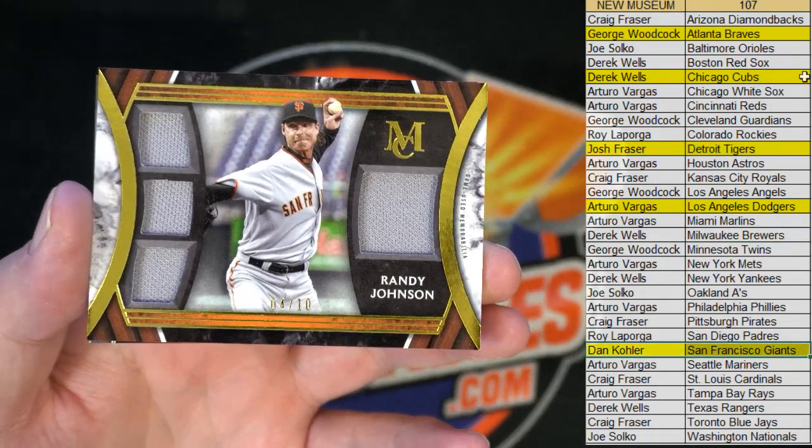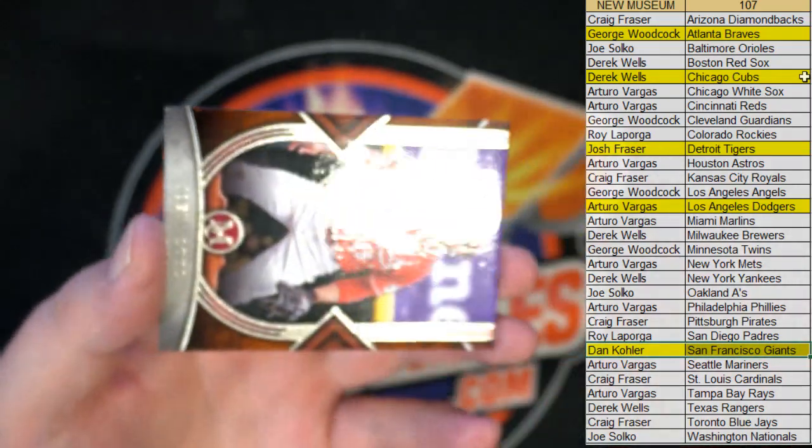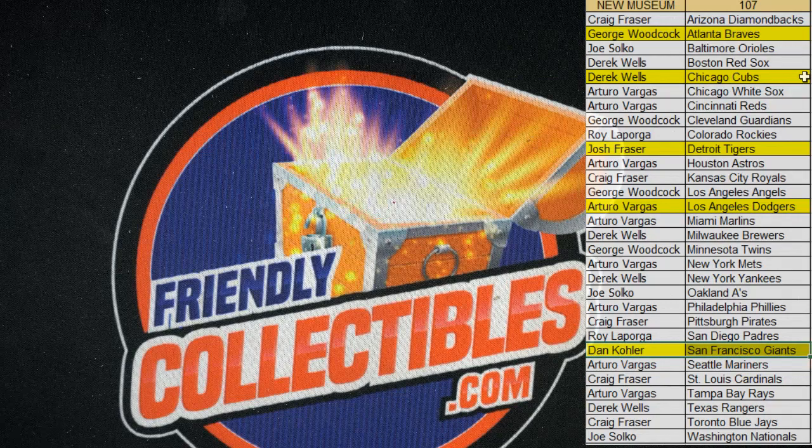Dan K - 4 of 10. I don't even remember him playing for the Giants but he played on a lot of teams. Joey Votto! Alright, let's do it again guys - that was Museum Baseball, box 107. Thanks Jordan. Let's knock 108 out tonight!